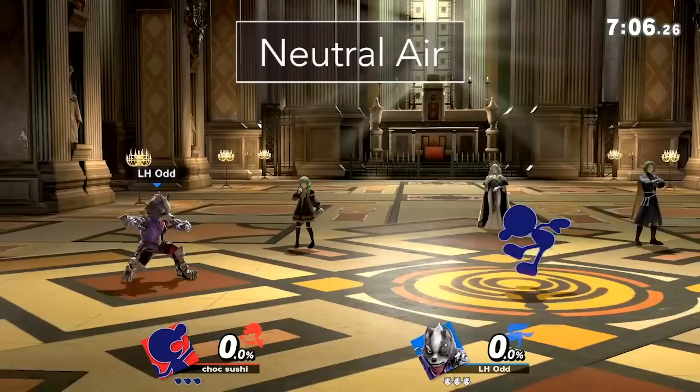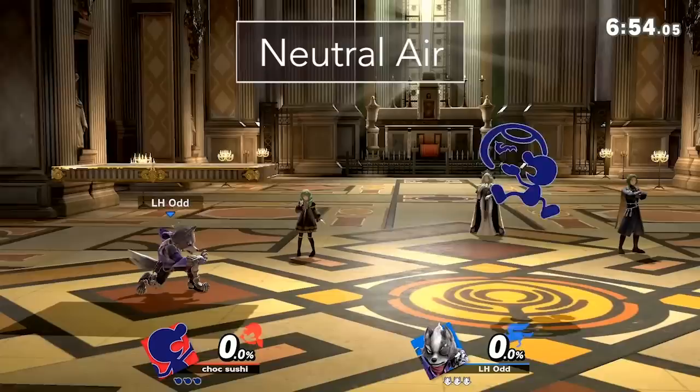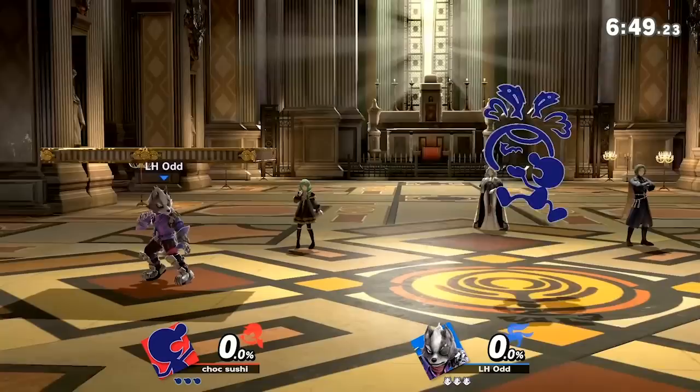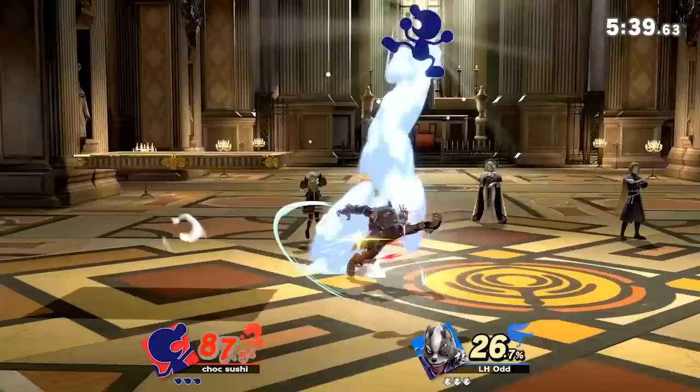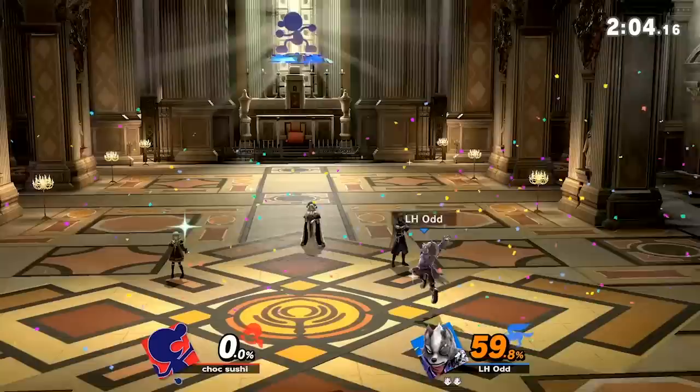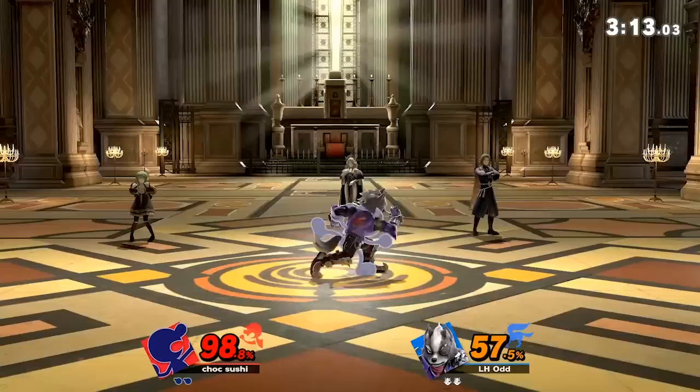Now let's talk about Game & Watch's juggling. His strongest juggling tool, in my opinion, is his Neutral Air. It comes out on frame 7, which isn't super fast, but the hitbox is incredibly disjointed. If spaced, I don't think there's a single character that has an attack that can beat it if he's below them. The hitbox starts above Game & Watch, and then part of the hitboxes go to the sides while still having a hitbox above him. It's a strong anti-airing option, and if you do land the attack, it leads into another Neutral Air or Up Air depending on the percent. Even if the opponent shields it, the attack is surprisingly safe on shield.